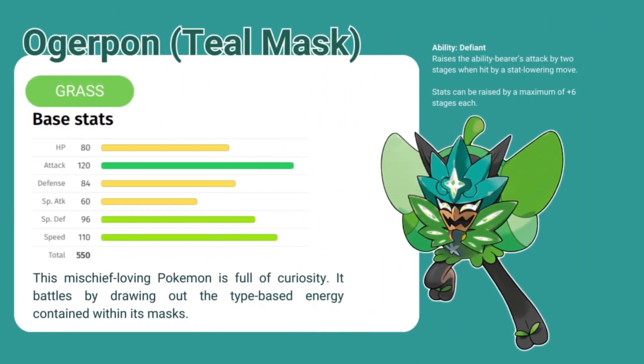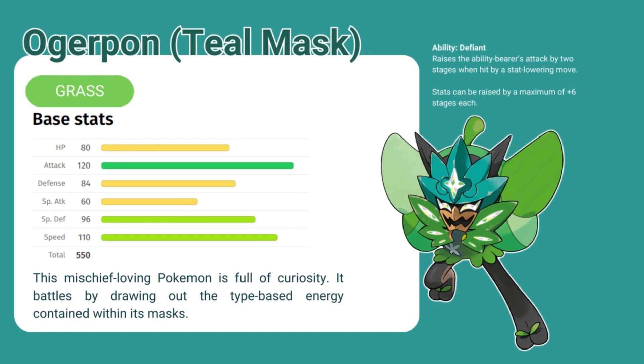Lastly is the star of the Teal Mask — Ogre Pond. Ogre Pond's story is really adorable and I like it a lot. Ogre Pond has four different forms depending on the mask that it's wearing. The first one being the teal mask, which gives it a grass typing. It has high attack and good special defense and speed, and it's pretty well-rounded overall. This mischief-loving Pokemon is full of curiosity. It battles by drawing out the type-based energy contained within its masks. It has the ability Defiant, which raises the ability bearer's attack by two stages when hit by a stat-lowering move. Stats can be raised by a maximum of plus six stages each.